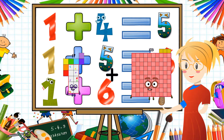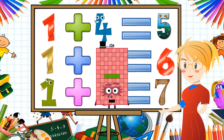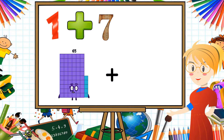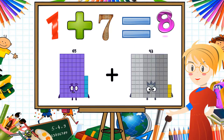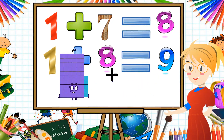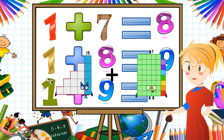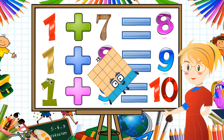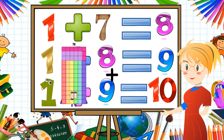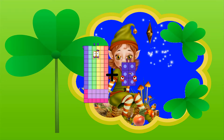17 plus 87 equals 104. 65 plus 12 equals 77. 15 plus 10 equals 25.